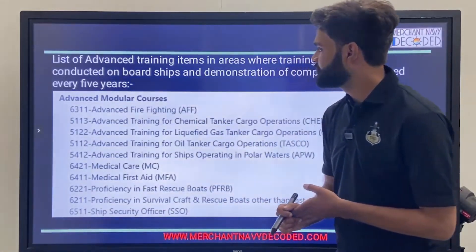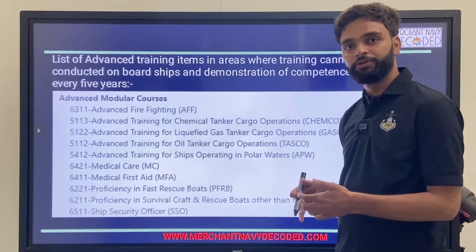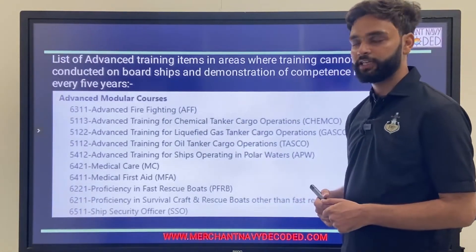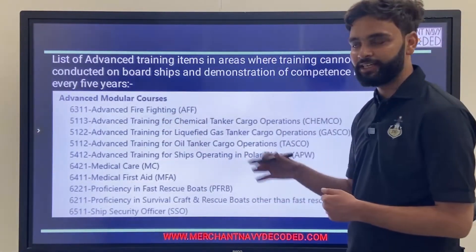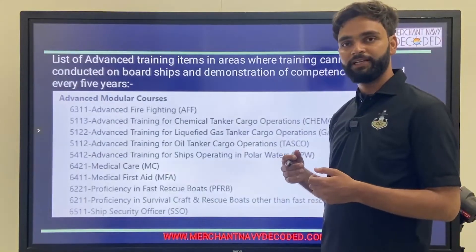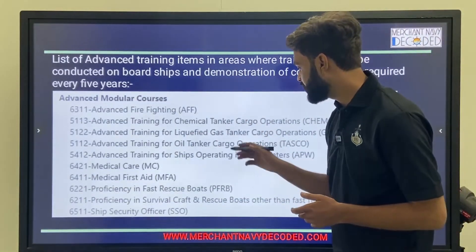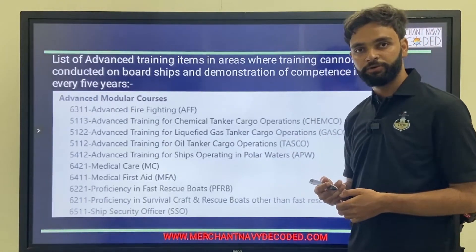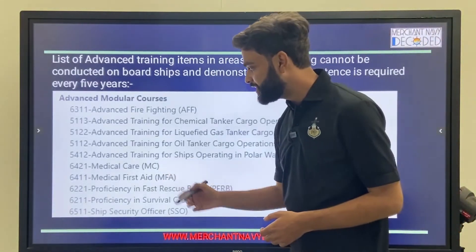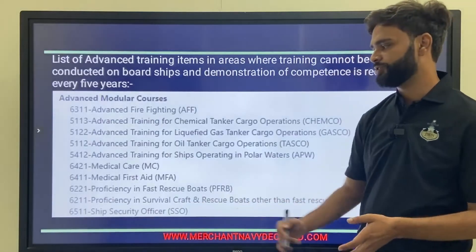List of advanced training courses — these are not specific to engine side or deck side; all are covered here. For engine side, go to your class 4 series; for deck side, go through the 2nd Med series. The advanced courses include: Advanced Firefighting, which is common for everyone; Advanced Training for Chemical Tanker Cargo Operation (CHEMCO); Advanced Training for Liquefied Gas Tanker Cargo Operation (GASCO); Advanced Training for Oil Tanker Cargo Operation; Advanced Training for Ship Operation in Polar Waters; Medical Care; Medical First Aid (MFA); Proficiency in Fast Rescue Boats (PFRB); Proficiency in PSCRB; and SSO or STSDSD course.